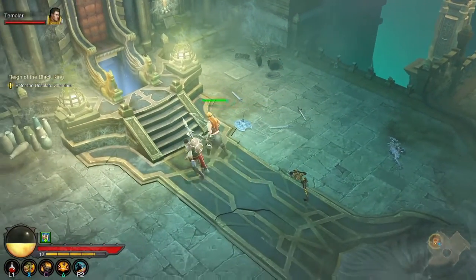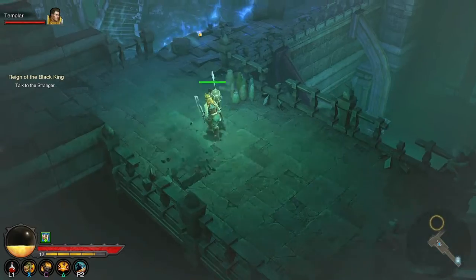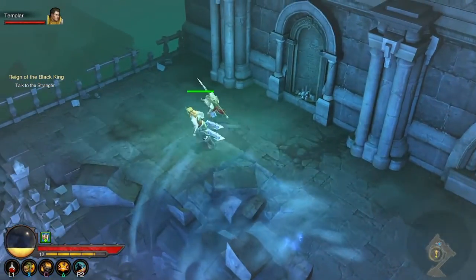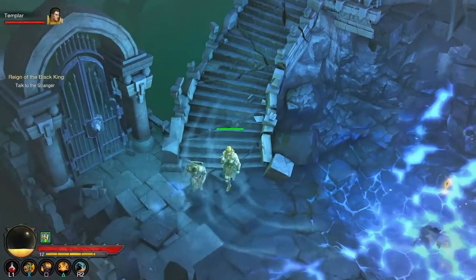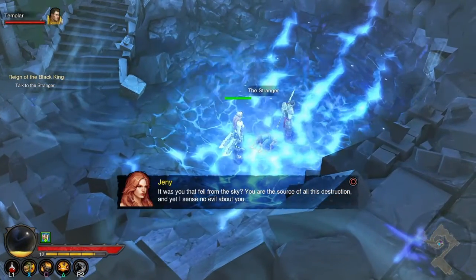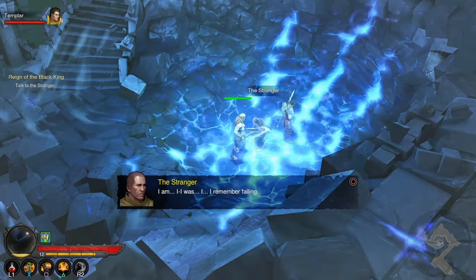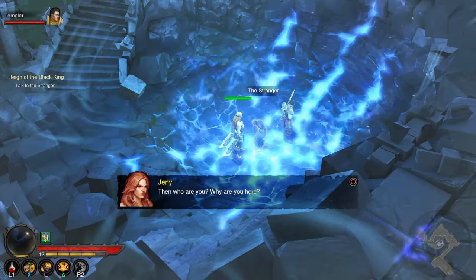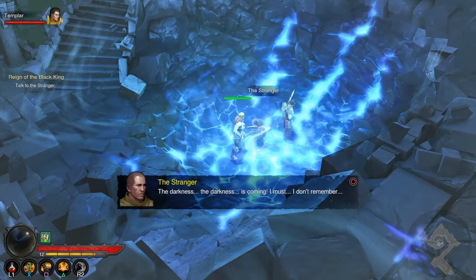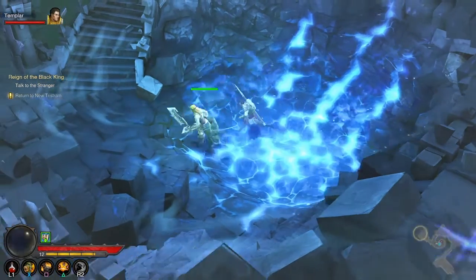What do we have to go through here? A desolate chamber — I'm following the yellow arrow with my warrior buddy. There's a mystical figure. 'It was you that fell from the sky? You were the source of all this destruction. And yet I sense no evil about you.' The stranger says: 'I am — I was. I remember falling.' 'Then who are you? Why are you here?' 'I am not your enemy. I have come with a warning — the darkness is coming.' 'I will take you to see Deckard Cain. Come on, we'll help you.'